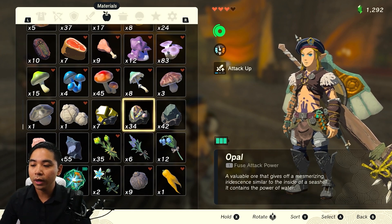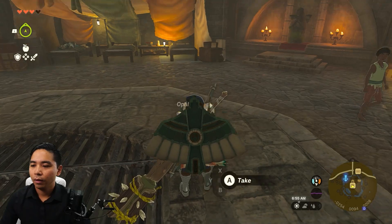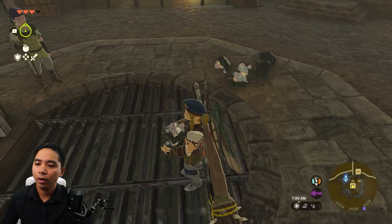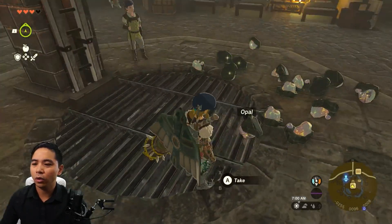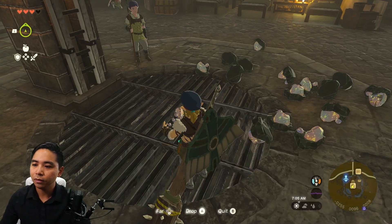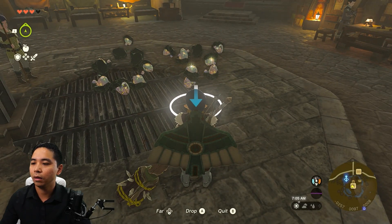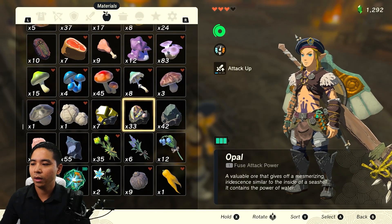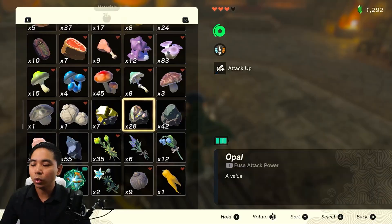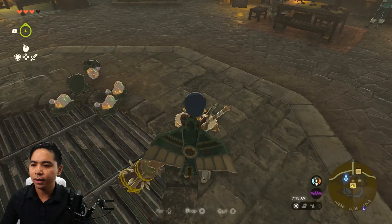The only problem you might see is we don't know how many you can drop before they start despawning. I'm gonna drop all these Opals. How many did I have? Oh, 34. Let's check this — in Breath of the Wild you can only drop 10. So far 15... 20. I think one disappeared. I lost one. I think the answer is 20. So you can only drop 20 at a time, and even when I held the 21st, the first one disappeared.